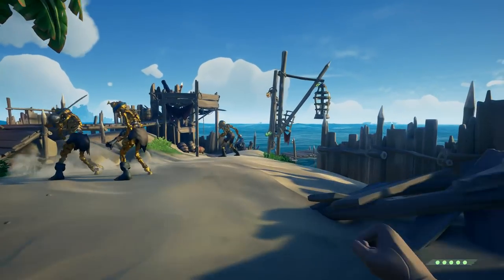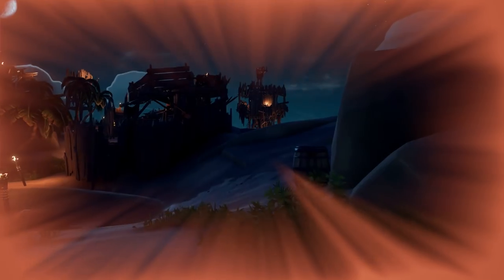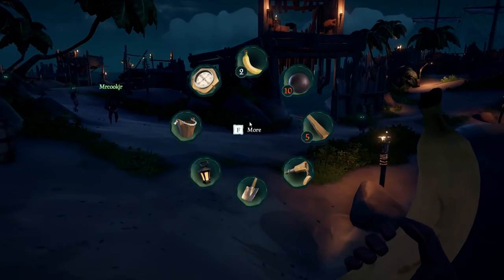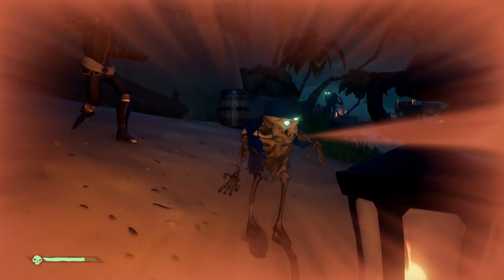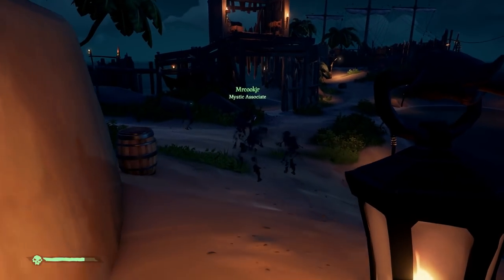Another enemy you may run into are the phantoms. These guys are kind of creepy — really cool. These are vulnerable to light. So if it's daylight, just kill them by any means: sword, shotgun, whatever you want to do. If it's nighttime, you're going to want to have a buddy jumping around with a lantern. It immobilizes them briefly, leaving them vulnerable for you to shoot. And they are very, very weak.